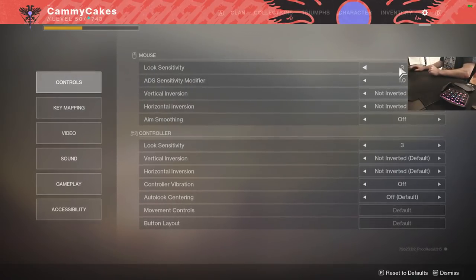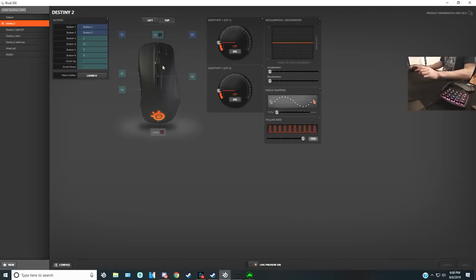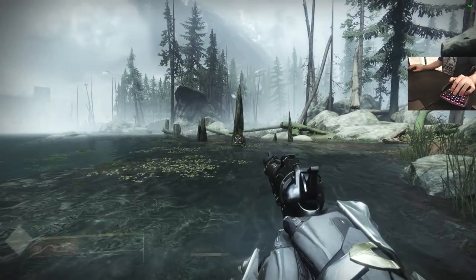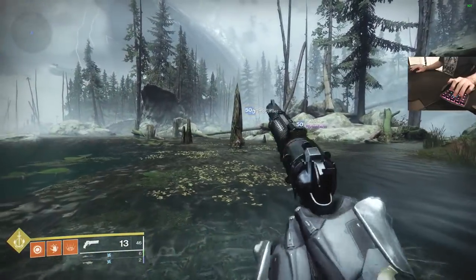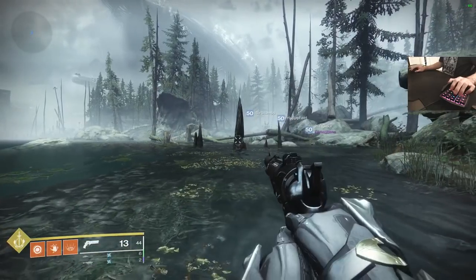We'll start with the controls. My look sensitivity is 3, ADS sensitivity is 1. No aim smoothing, no inversion, none of that. As you can see by my mouse, my DPI is set at 800. If you pay attention to the webcam, you can see this takes a lot of arm movement — like if I want a 180, that's about what it takes. For some people, this is very, very slow.